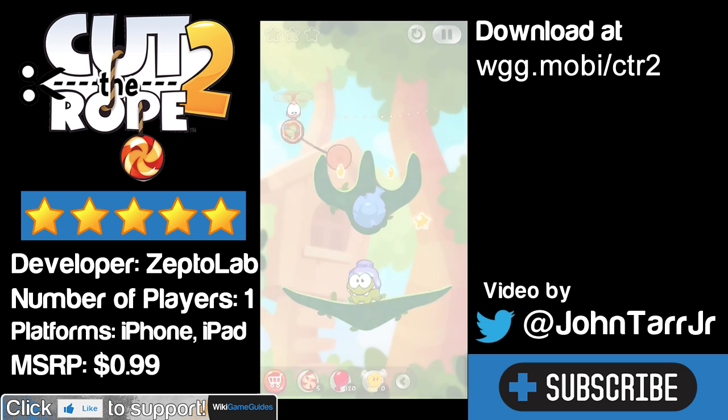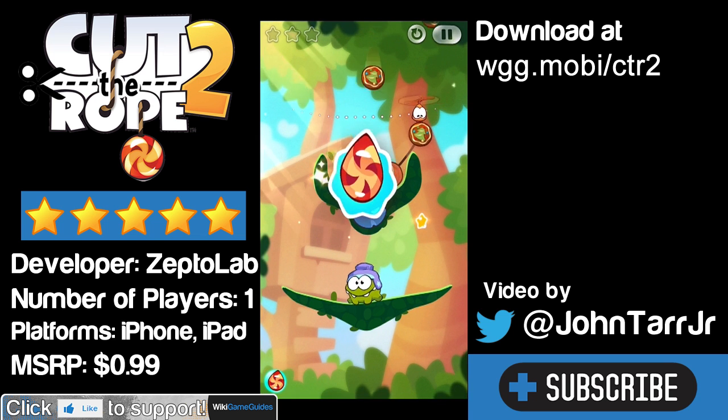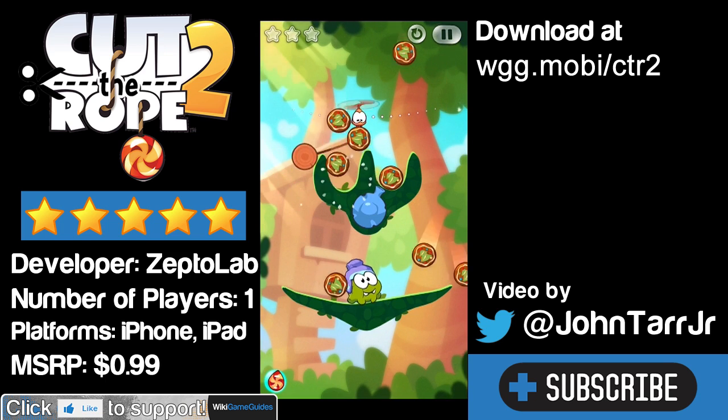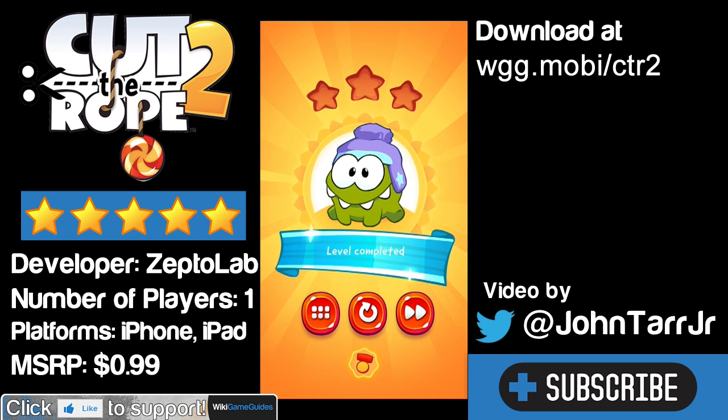So I have to restart the level to show the candy rain. This is what happens when you use it — just drops a whole bunch of candy, and look at that: completed level, three stars. It's kind of a way of cheating a level, but it's there if you're getting stuck on a very frustrating level.